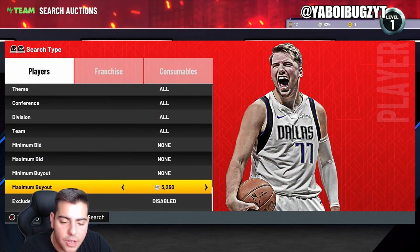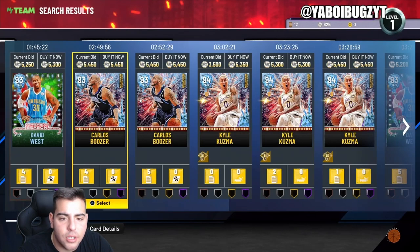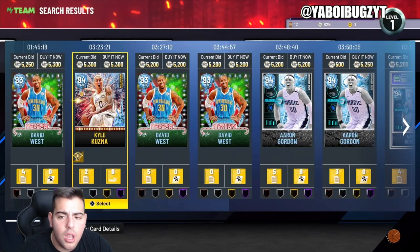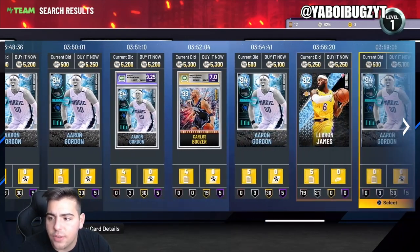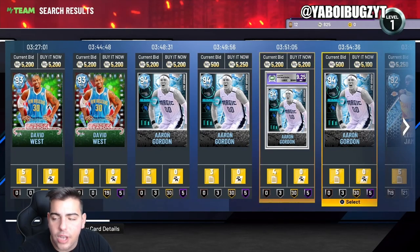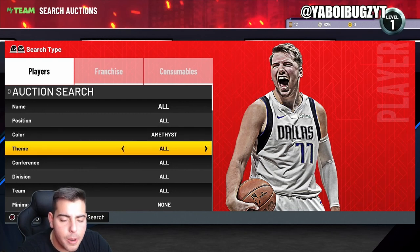Definitely keep your eyes on that LeBron 22 series. The Diamond filter could go absolutely insane — put your maximum buyout at 5-something, scroll through a little bit, see what's going on. You can make a lot of MT off this filter. When sniping, you've got to be patient. If you're not patient, sniping is not the thing for you. The Diamond filter is solid, honestly a very solid filter.